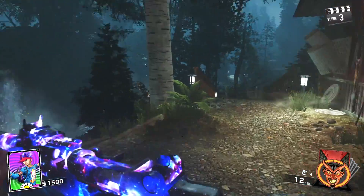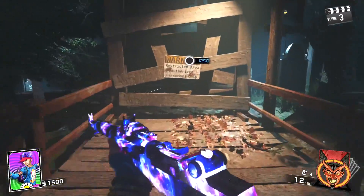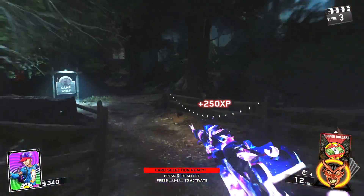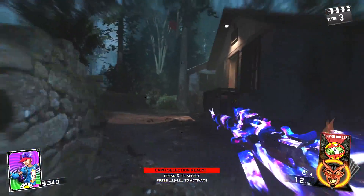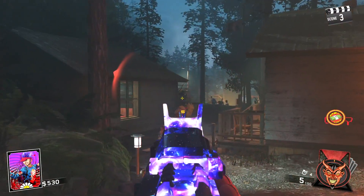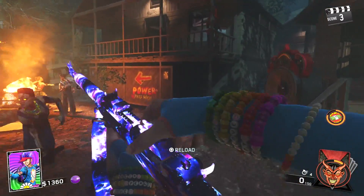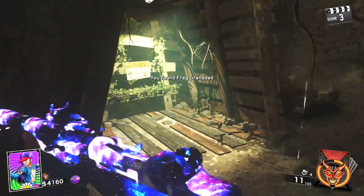At the start of round 3, open the back door to the cabin. Run through the mess hall and open the camper cabin to the left. Once we do this, we can pop our first fortune card, Scope Dollars. This is a classic card and everybody will be able to use it. Now we're going to shoot the zombies in the leg three times, followed by a headshot. This will yield us 430 points per kill for 10 zombies.